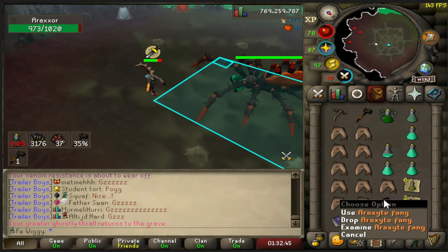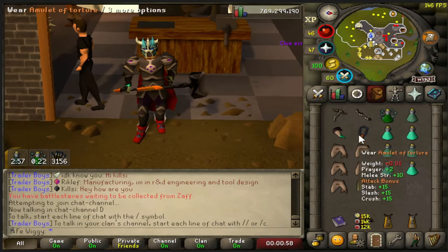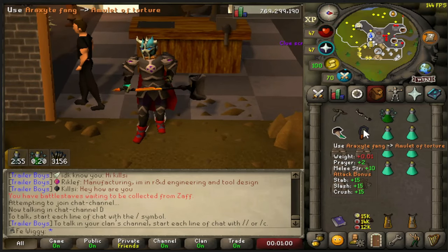Now I got the best-in-slot amulet - the melee amulet. That's very good. Let's see, I'll use this on the torture.